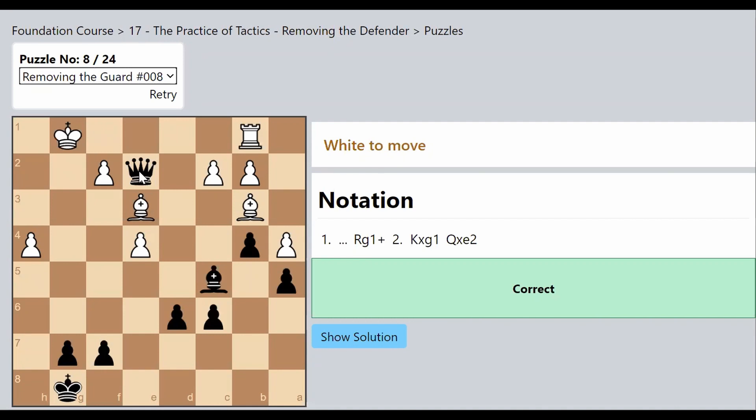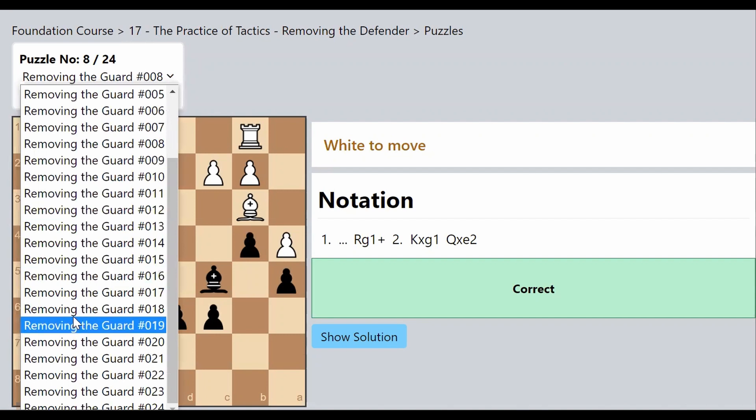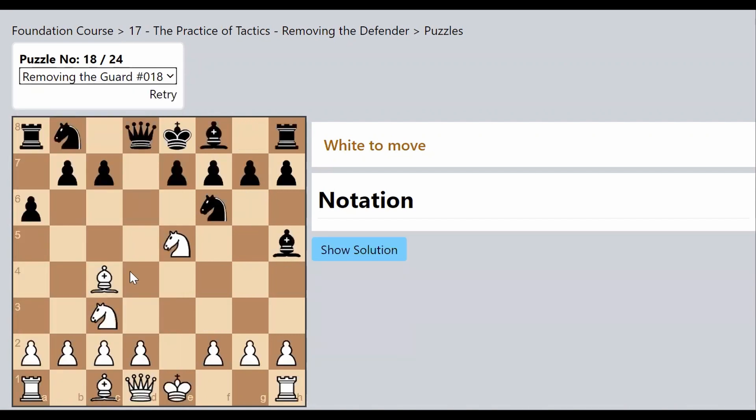So what did I do? I gave up my Rook — I sacrificed my Rook with the idea of removing the support of the White Queen. Again, we removed the guard. A very interesting example, one of the most common positions we encounter, possibly arising from multiple openings.